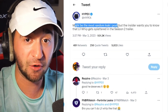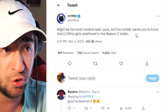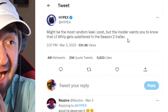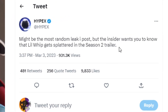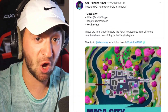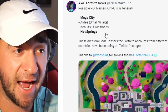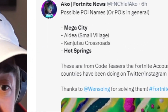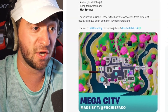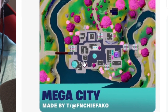It might be the most random leak I post, but the insider wants you to know that Little Whip gets splattered in the Season 2 trailer. So he must be at this mega location by the ice cream truck, and then all of a sudden the man goes boom — and now this is all making sense. Mega City, Aldia, Hot Springs — these are all the names of the locations, and this is what it's apparently going to look very similar to. Here's a concept of the Mega City location.